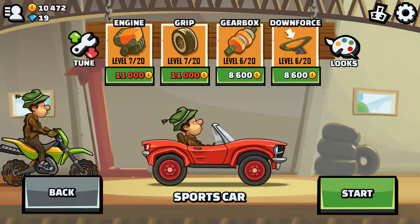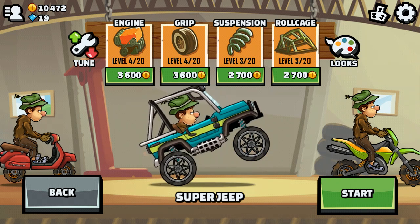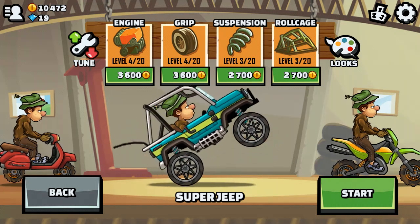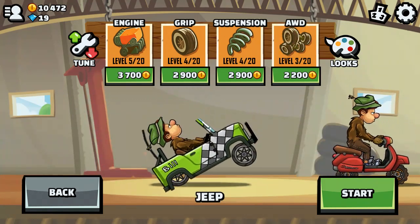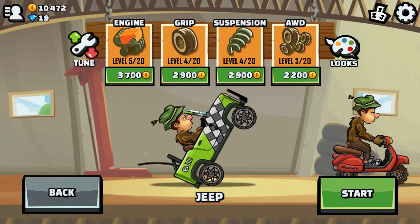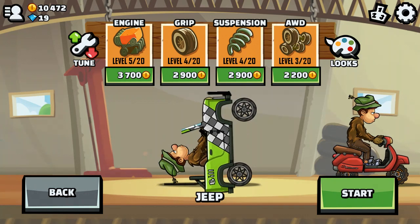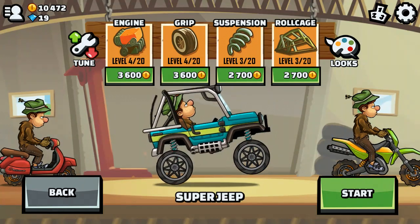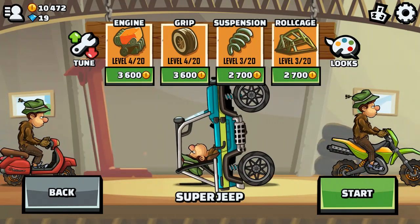The easter egg with the cars is like if you tap a lot you can make them pop up like this. If you tap them a lot you make them come up in the air like that — sometimes they'll flip over. It's pretty cool, it's funny. If you get it flipped over all the way the roll cage will break like it would normally.